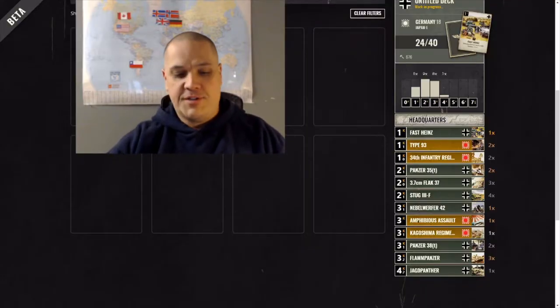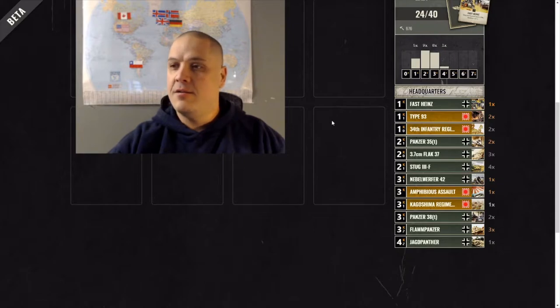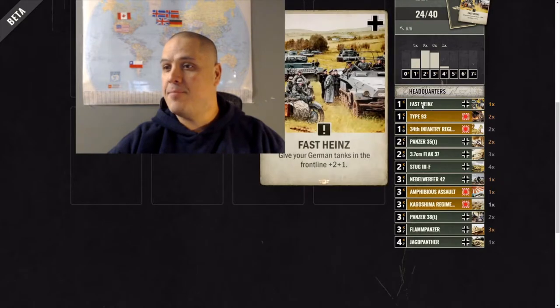Going over the cards you need to craft to make this deck: you're looking at 676 resources to craft it all. As I've said before in our crafting guide, don't craft elites — it wastes resources. In this case I happened to crack a Fast Heinz from a pack, so obviously it's a snap pick for an aggro Germany deck and that's why it's in my deck list.